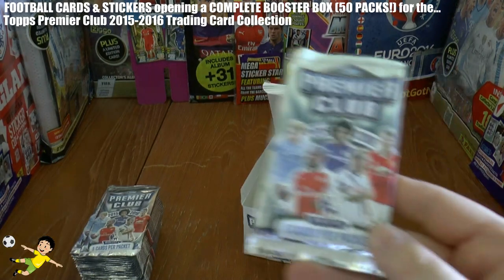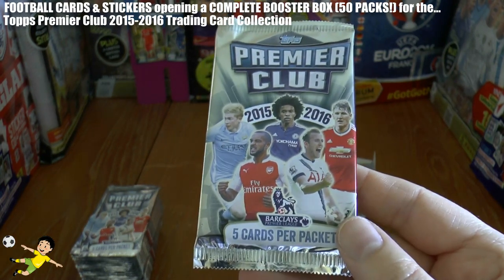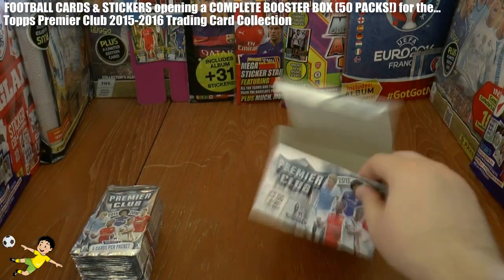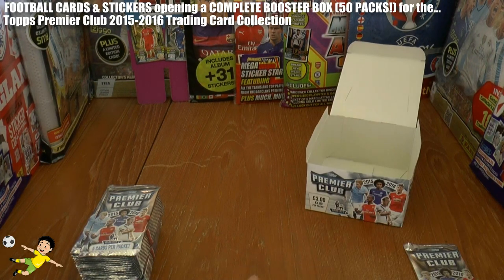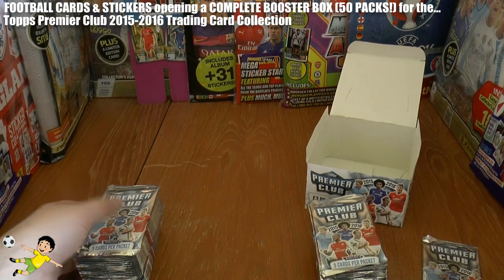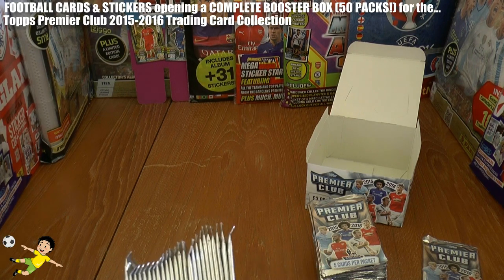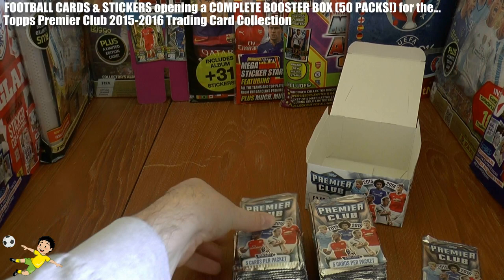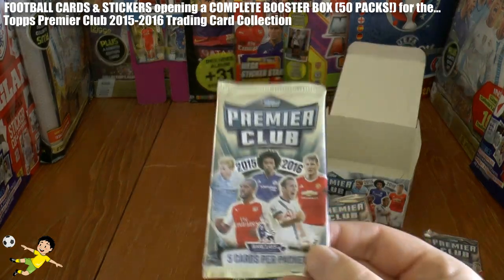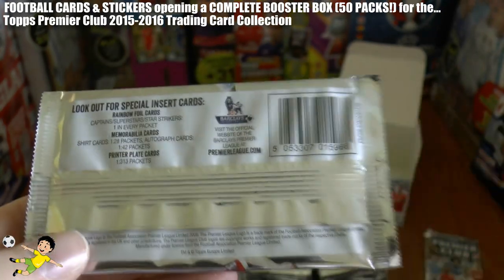We'll save this pack till last. As you see, all pack designs are the same with De Bruyne, Villian, Schweinsteiger, Walcott and Kane on the front — at least it's a decent selection of players. However, these cards are not particularly much better than Match Attax in my opinion, and Match Attax is a lot cheaper to collect. So without further ado, let's get straight in. We're going to save this shirt card till last — we know we're guaranteed that — so hopefully we've got two other inserts in this box.